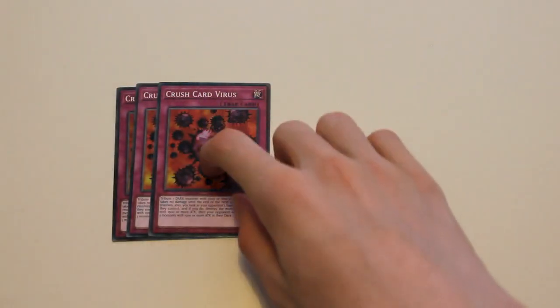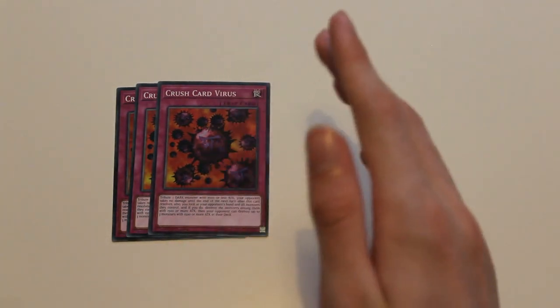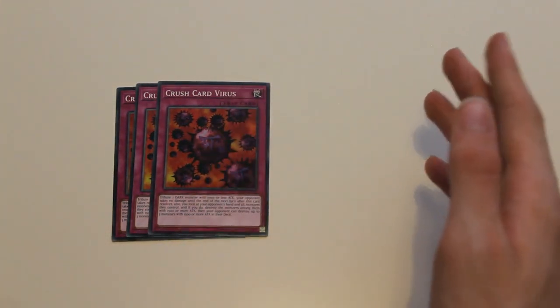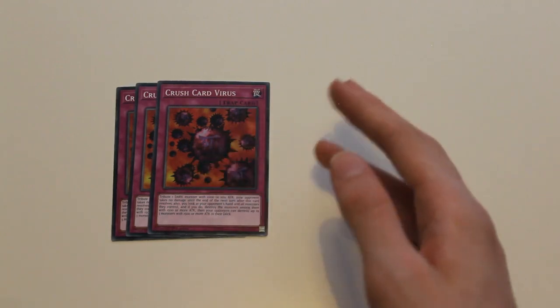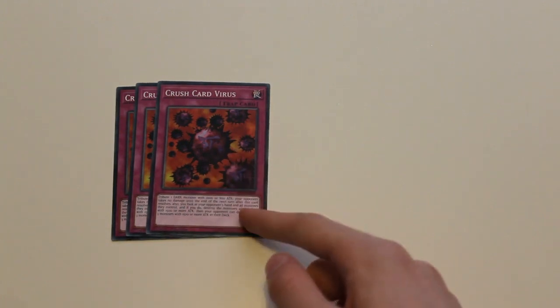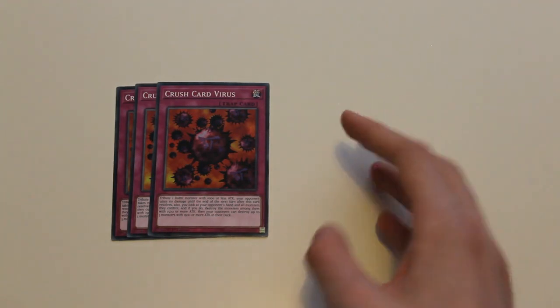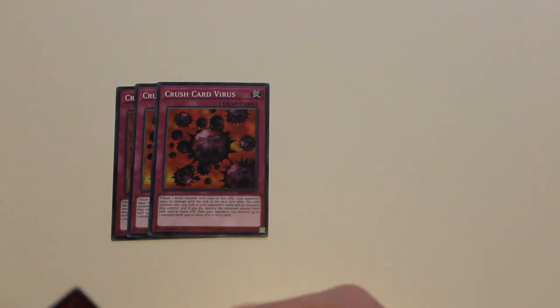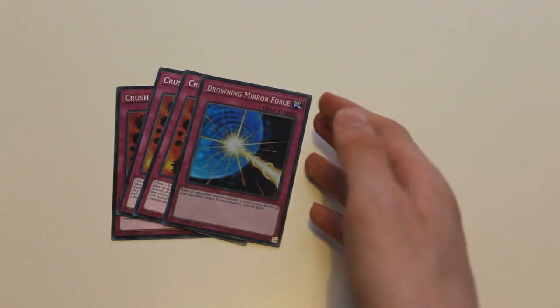For traps, I play three Crush Card Virus. The reason I play it is: if you can't get Claw or Cannon into the graveyard and you only have one of the normal CyberDark monsters, you can summon that and activate Crush Card Virus on your opponent's turn to get rid of any annoying monsters they might have. I also play one Drowning Mirror Force. That's it for the main deck.